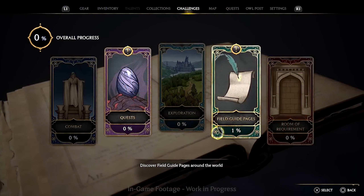As you discover gameplay in the game it recognizes that as a challenge. There are different types: combat challenges, quest challenges, exploration challenges, and field guide pages. That thing we just saw is not just a field guide challenge and a way to earn XP — it's also something players can use to learn about the school as they travel around. There are over a hundred field guide pages just in Hogwarts alone.